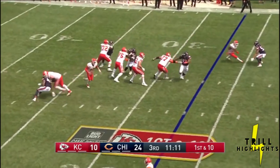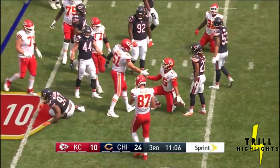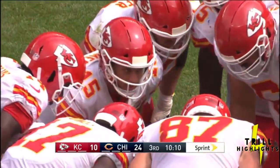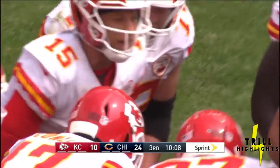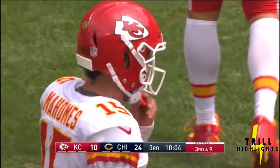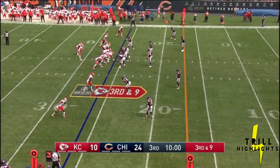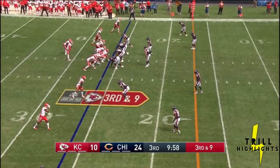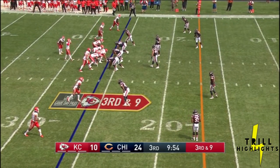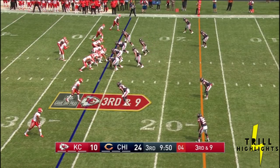Back to the air. Mahomes steps up, he'll keep it himself and slides down inside the 25-yard line. Out of Texas Tech, his physical tools are what got him drafted number 10 overall and had a team trade up. He had a lack of discipline, played in a system that didn't really translate, and his mechanics weren't great. The improvement he's made over the last year-plus has really been astounding — it really goes to show what Andy Reid and the coaching staff are able to do when they develop quarterbacks.